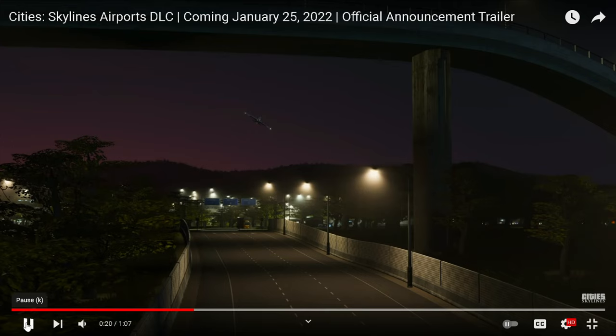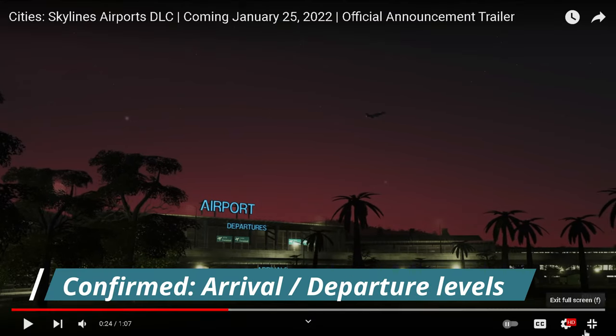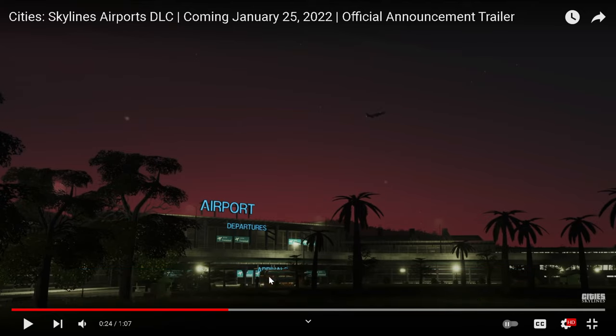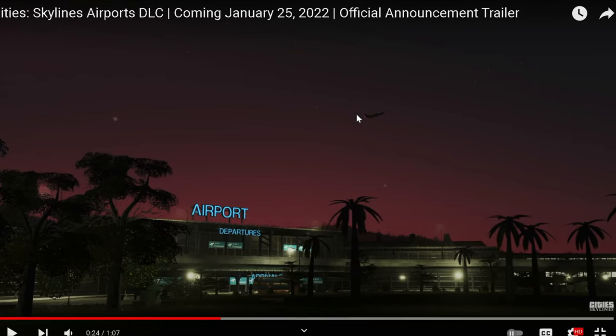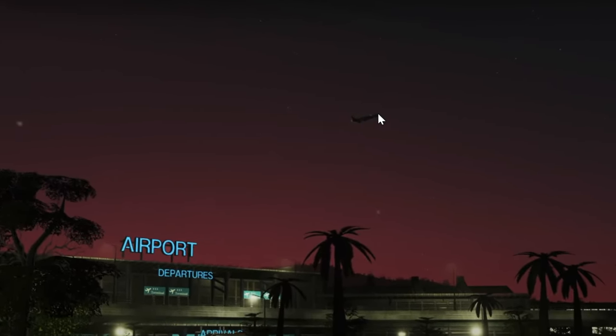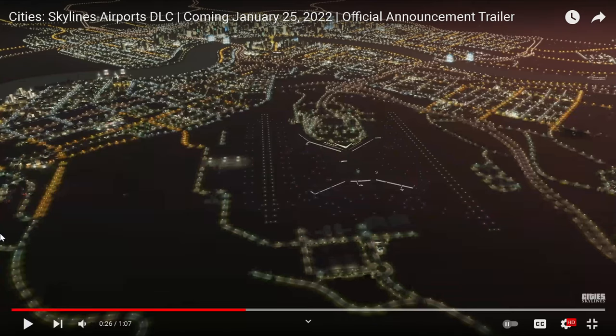You can hear the air traffic control tower noise in the background. As I mentioned before, it's going to be a multi-story passenger terminal — you have your departures on top and arrivals on the bottom, which is definitely a cool feature. Looking at the airplane right here, that is not a double-decker plane so it's not the same A380 — definitely a new aircraft type. I don't know what it is, it's too far away. Let me know in the comments what airplane you think that is.